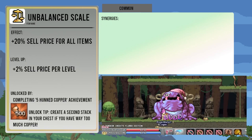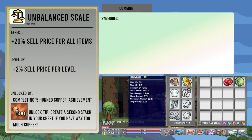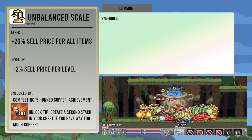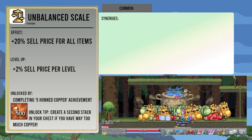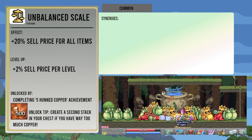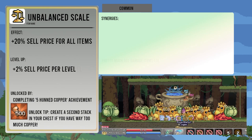Unbalanced Scale increases sell price for all items by twenty percent, increasing by another two percent per level up. It is also the first item to be unlocked with an achievement, being unlocked by the five hundred copper World One achievement. If you already have a huge stockpile of copper, you can create a second stack in your storage chest and it counts. Sell value is situationally useful, and the item probably won't make or break any of your runs, but it can get you a little bit more cash sometimes.